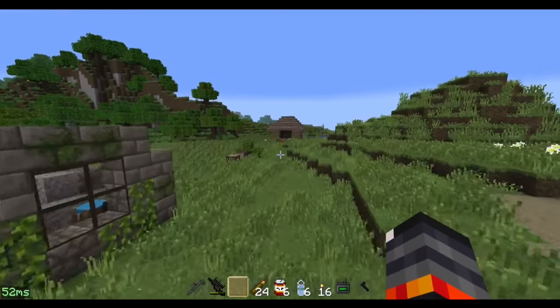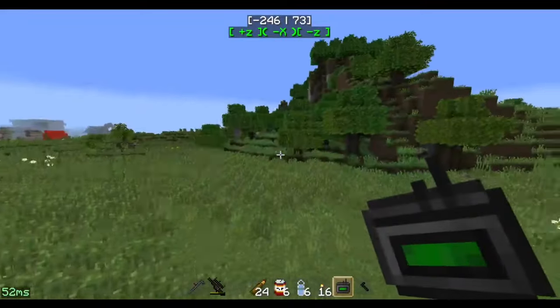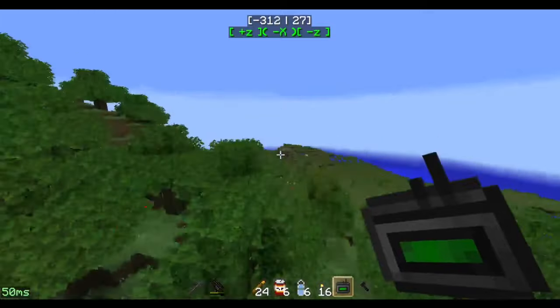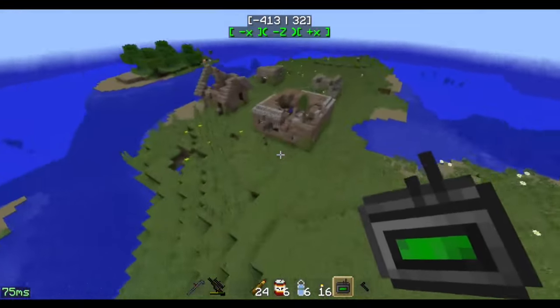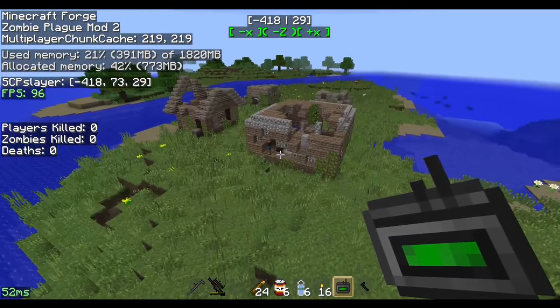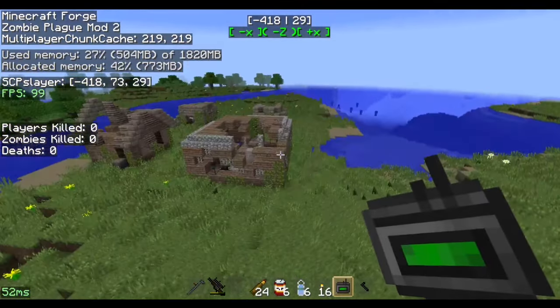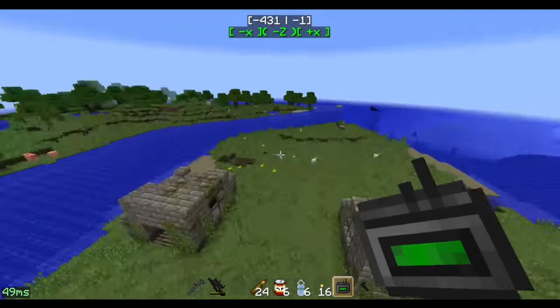There's also a GPS, because in survival mode you don't have access to coordinates. So you actually need to get a GPS if you want to know where you're going. In survival mode, where it shows my coordinates — that vanishes. I also like how it tracks players killed, zombies killed, and deaths.